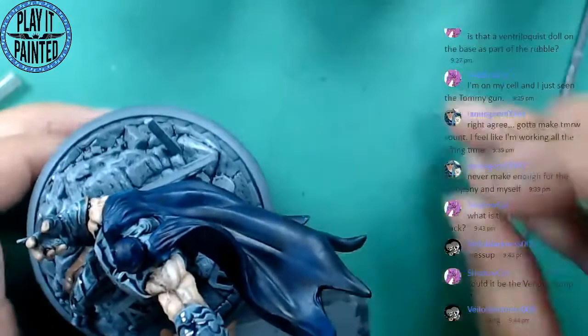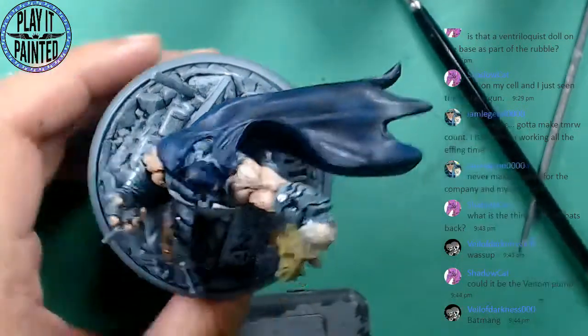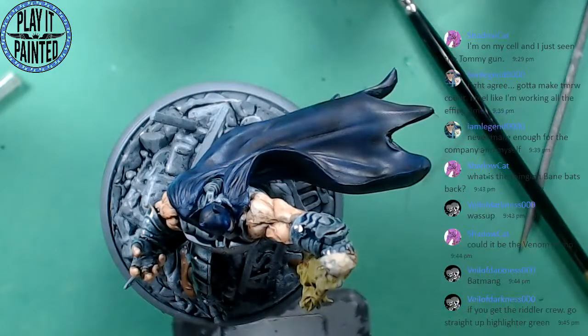I want a really really slight blue highlight. When I first put this down it might look a little too bright. If you get the Riddler crew, go straight up the highlighter green. I love that look. I know people think it's dorky, the bright green leotards — I think it's awesome looking. Obviously it would look really stupid in real life, but that's kind of the point in the comic books.